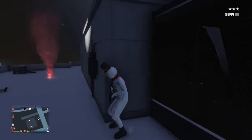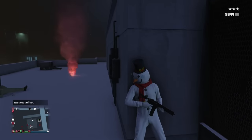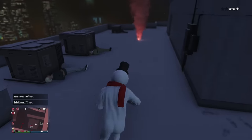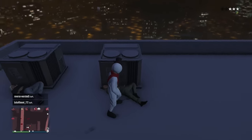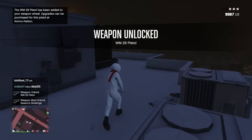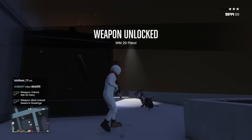Once this event is active, all you need to do is go on top of the building, take out the agent that has the pistol. A little blue dot will spawn on the map showing you where the pistol is once this guy is dead. Go over, pick it up from its body, and there you go. You've unlocked the new WM-29 pistol.